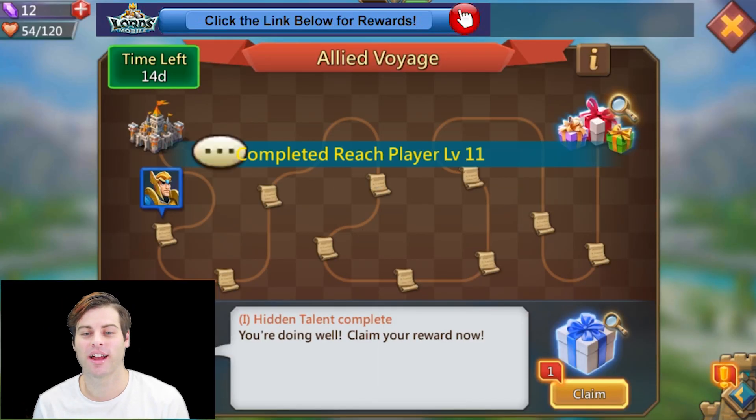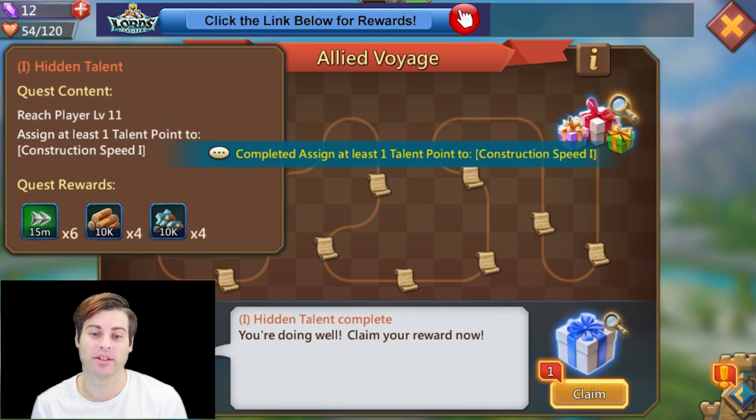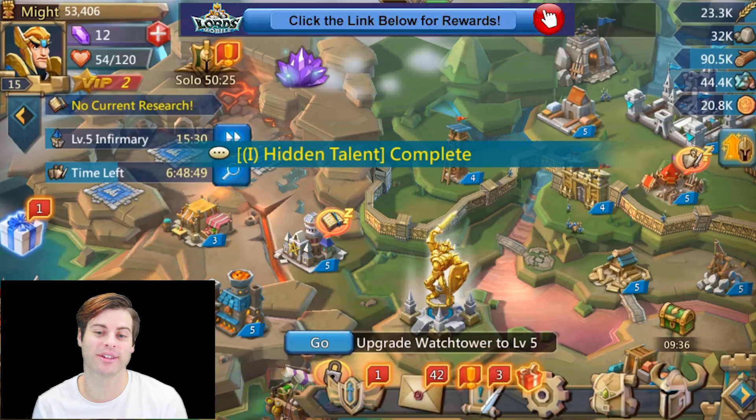You will see the Voyage Quest icon located on the center left-hand side of your display. Click on it and you'll see you've received some speed-ups, wood and stuff.